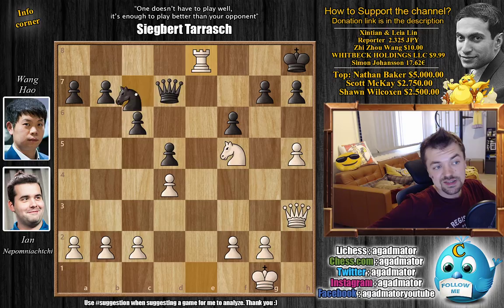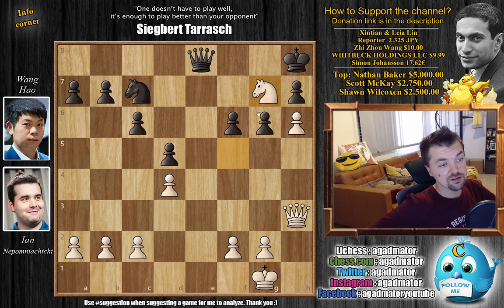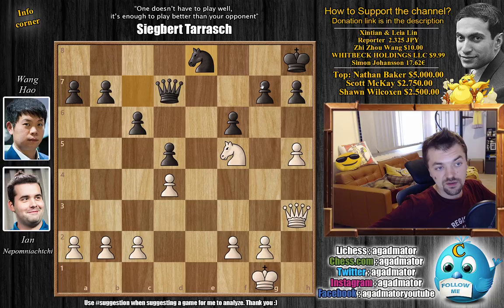We have rook captures on e1, rook captures, and now Wang Hao wants to trade the other pair of rooks as well. Rook to e8, captures, and now comes knight captures. If queen captures, it could be really dangerous after h6, g6, knight g7 — it's just ugly for black. It's hard to say how you will get your pieces into the game, and you will constantly have to worry about the back rank. So instead we have knight captures, and now the knight also helps out with the defense of the g7 pawn.